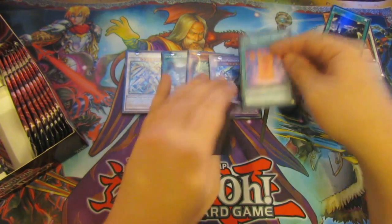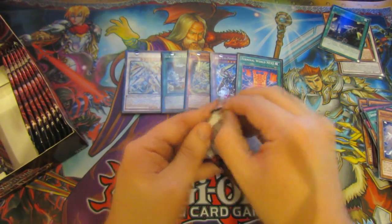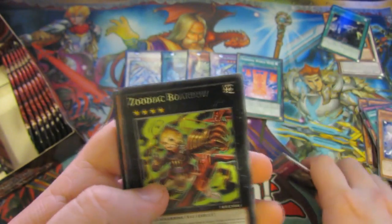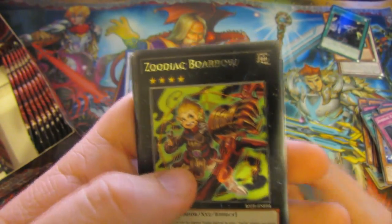And we shall sleeve them up. I won't cut again, because there's already been a cut in the box. I'll just fly through these. Zodiac Combo, Zodiac Roma, nice. Zodiac Borbao — one of the axes for Zodiacs, which are insane, by the way.